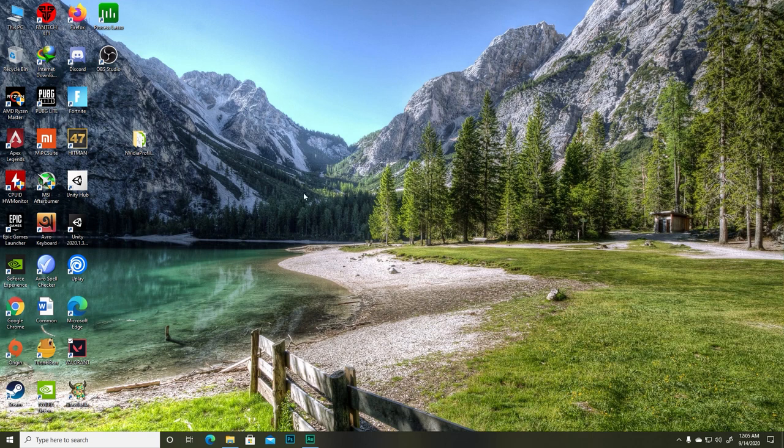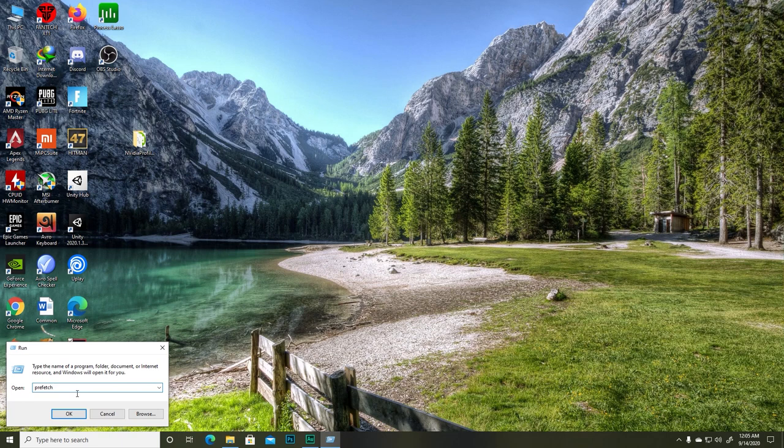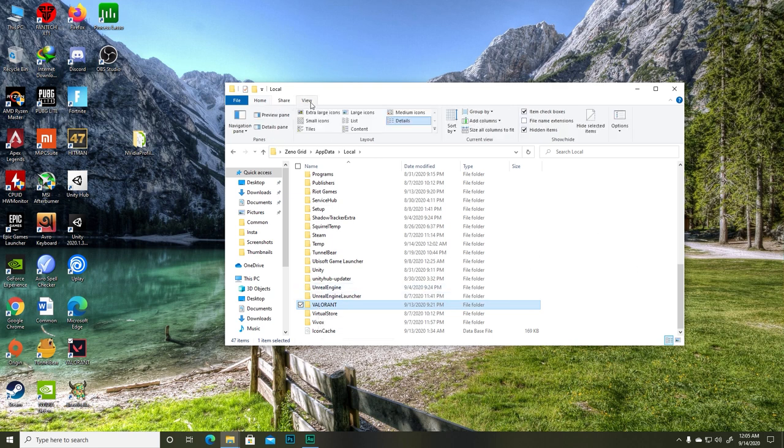Make sure you apply the settings before closing. Now let's change a value in AppData. Open Run and type %appdata%, then hit OK. Navigate to AppData, then Local, then the Valorant folder. If you don't see the Valorant folder, make sure you've been inside the game and changed some settings first. If you still don't see it, go to View and tick 'Hidden Items'.